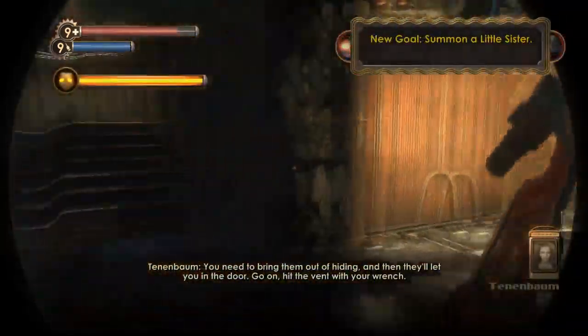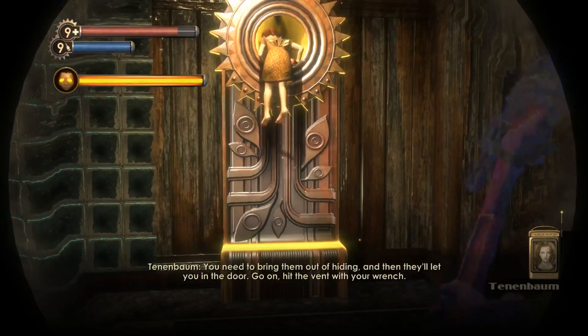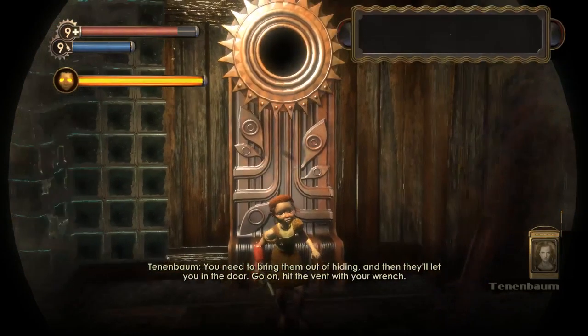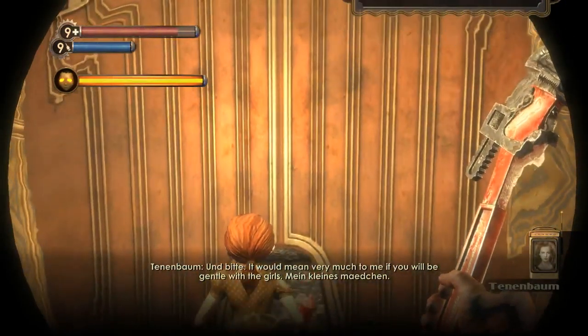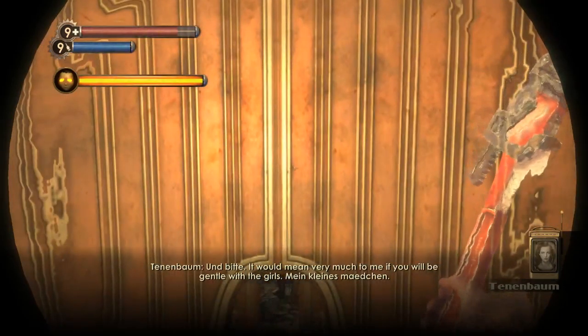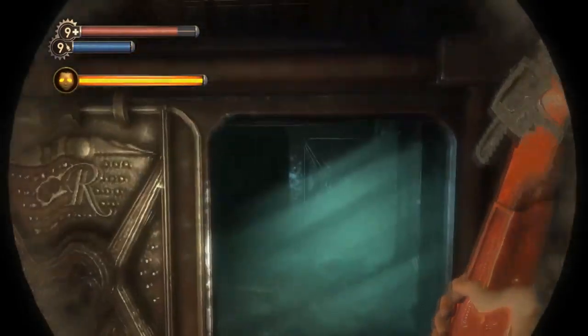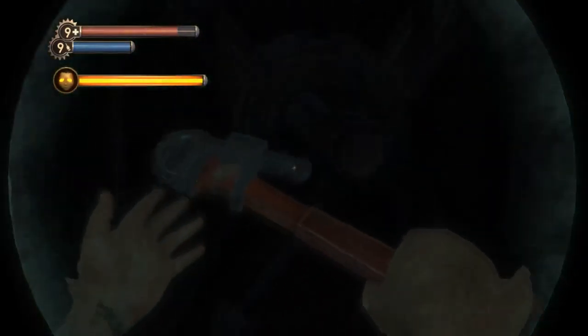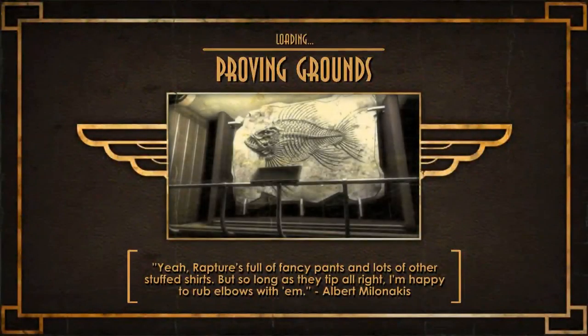Makes it look like there's not really as much. And they let you in the door. Go on, hit the vent with your wrench. It would mean very much to me if you will be gentle with the gun. We're going to try our best to be gentle, but there are some splicers that take advantage of their range a little too much in this next area.